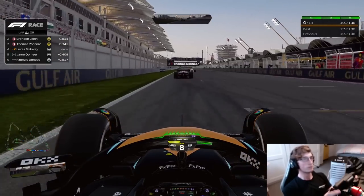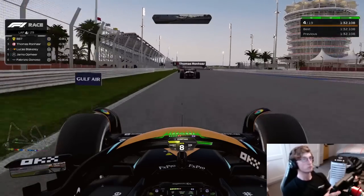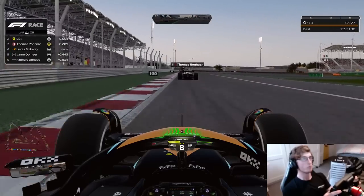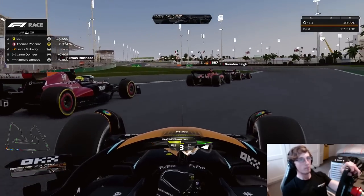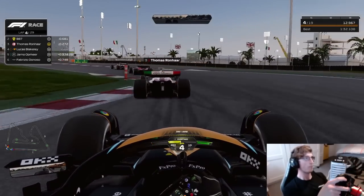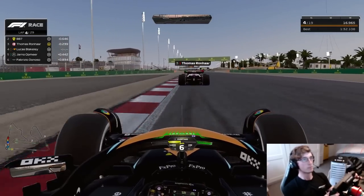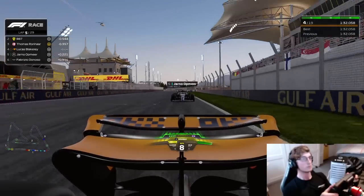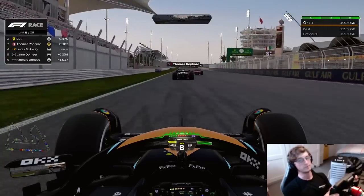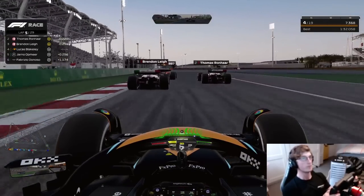Heading on to lap 3 now, DRS has been enabled. As you can see, Brendan Lee now making a move for the lead ahead of Barry Berman — our former teammate and good friend. The first of many lead changes in this race. Heading on to lap 5, you can see Yarno was actually pushing us a little bit with ERS, but thankfully we held position. Now you can see a massive charge for the lead.